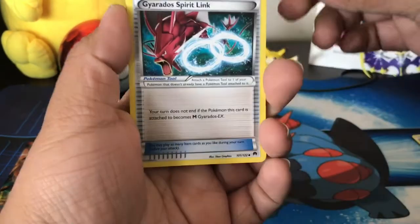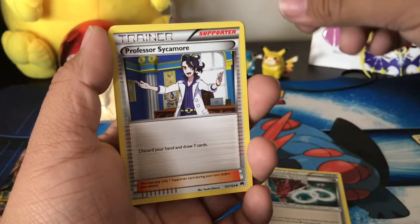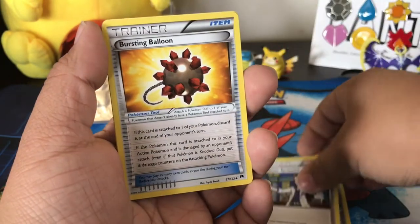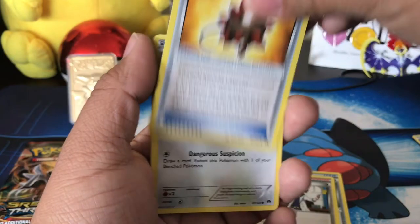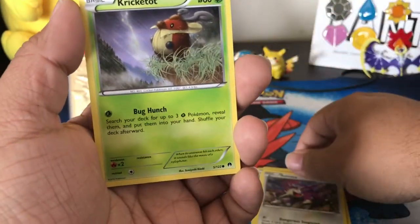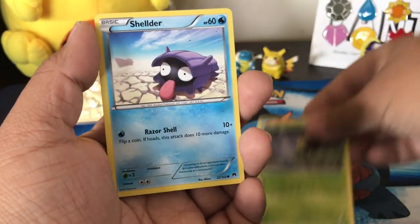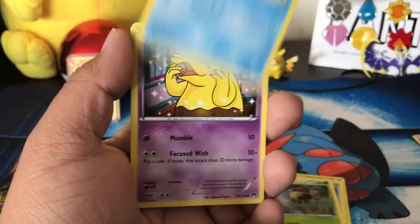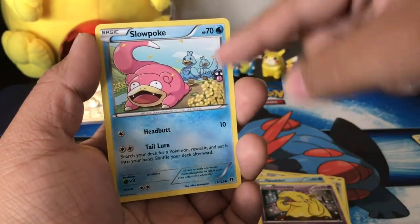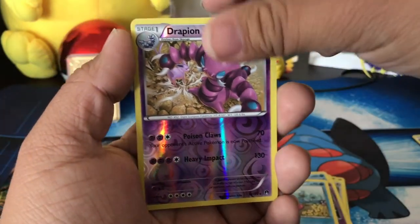Let's try Breakpoint. We got a Nice Burning, Professor Sycamore, Skarmory, Bursting Balloon, Rattata, a Croconaw, a Shellder, a Drowzee, a Slowpoke — that's cool — a reverse Drapion.